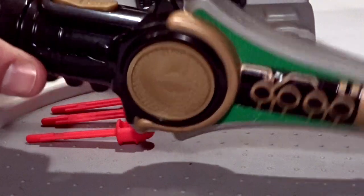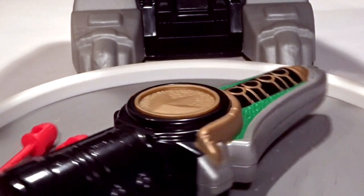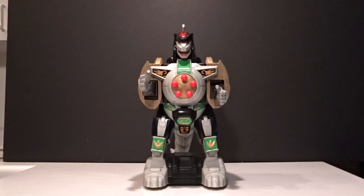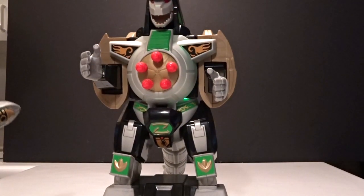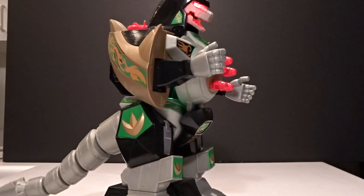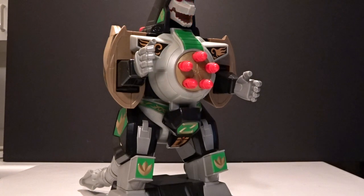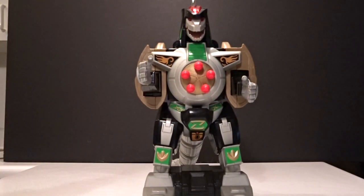Now we've got our sword. Here's a button. And then our dragon, Dragonzoid, is right behind us. This is a robot. We've got our remote control over here, and if you press this button he'll come forward. He kind of takes off, and he'll spin around with his tail. You can kind of direct him like this.